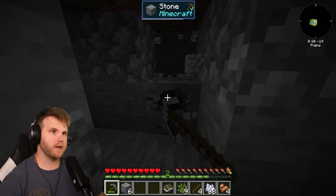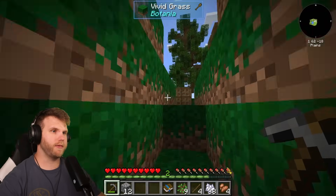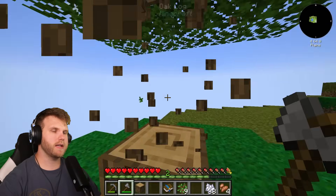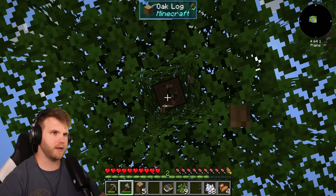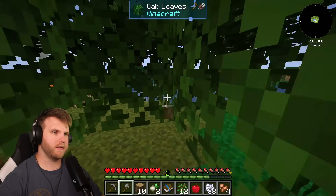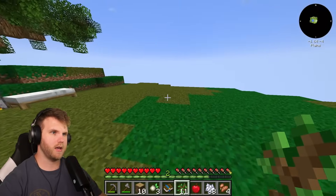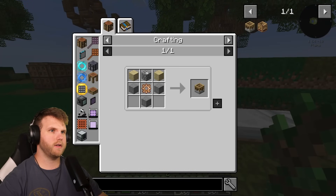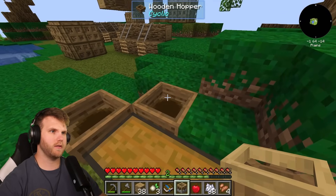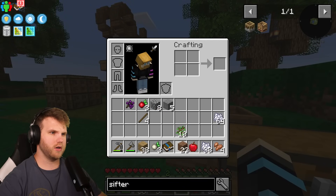Good to know there are spots where you can literally fall to your death — hopefully that doesn't happen too soon. Let me pop these trees down with the axe and break them. I wonder if this mod pack has the feature where it breaks the entire tree at once — it kind of does, it all breaks together which is pretty nice. Now place more saplings around — bang bang bang bang — perfect. Now I should have enough stuff for the sifter.